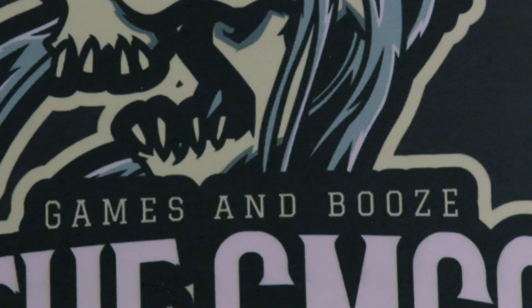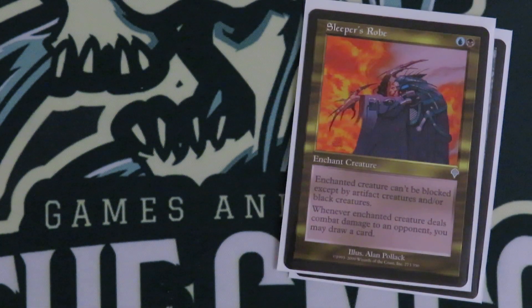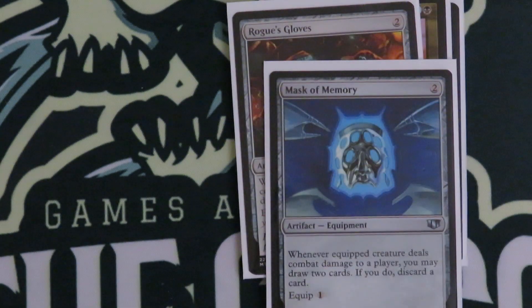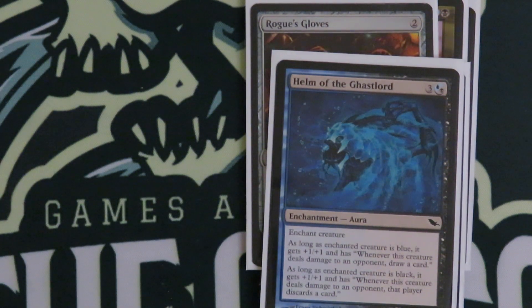It's a zombie token deck, but it's also a little Voltron-y. So I got some cards that help Sulknar draw you cards. Mask of Riddles, Sleeper's Robe, Rogue's Gloves, Mask of Memory, and Helm of the Ghast Lord. You can put Helm of the Ghast Lord on Sulknar — drawing cards and making people discard. Seems good to me.